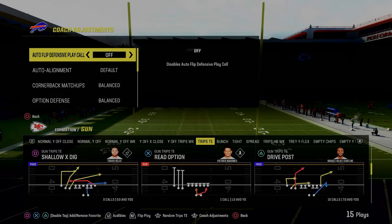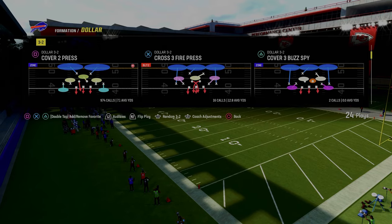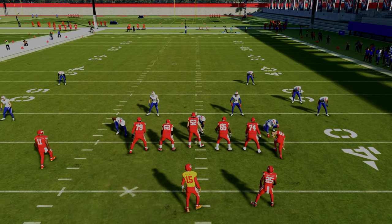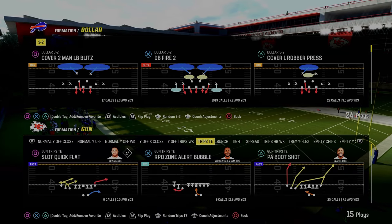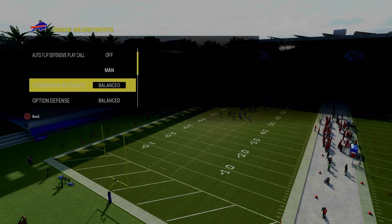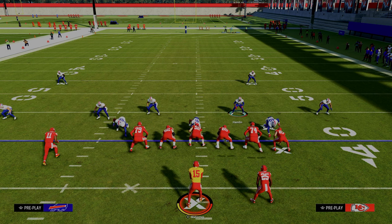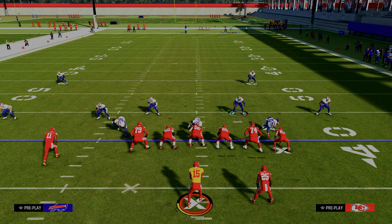Out of the free safety sub package, you're able to get these outside thirds to the safety positions. One thing that gives us a significant advantage is that Dollar is really unique — you can actually man align your defense out of Dollar. When you do this, the slot corner that was on the right side is now going to be over the top, giving us a significant advantage in terms of alignment. We're still able to play three over two to the right, but now we're able to play four over three or five over three to the left, which gives us a significant advantage in terms of numbers. Also, if anyone goes from the trip side across the formation, these slot corners will basically realign to their default setting. Most people in recent years are just lining up and running it, so that's important to understand.